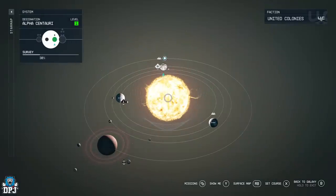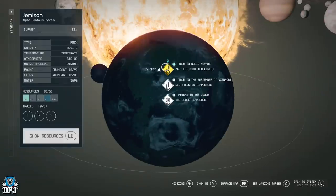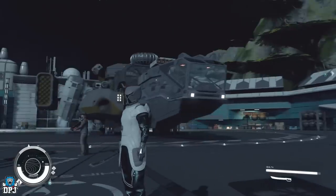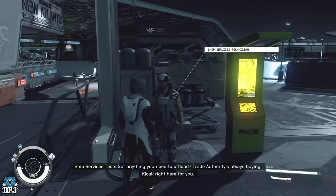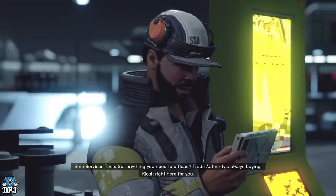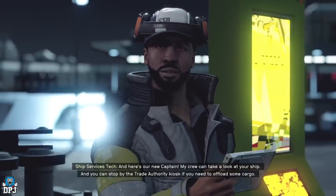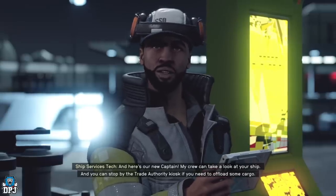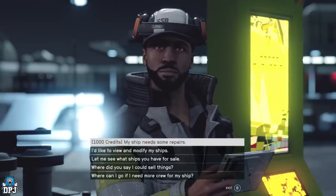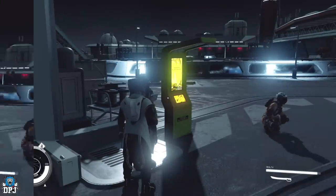Head to Alpha Centauri, then to Jameson, and then to New Atlantis. Once you have loaded in near the ships, you will see the ship services technician — this guy holds 72,000 credits. All vendors in this game have a chest where those credits are stored, so if you glitch to their chests you can recover that loot for free, including with this vendor.